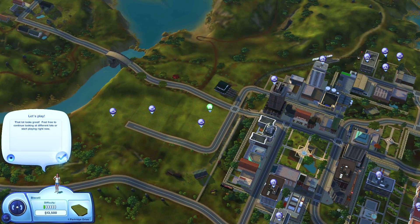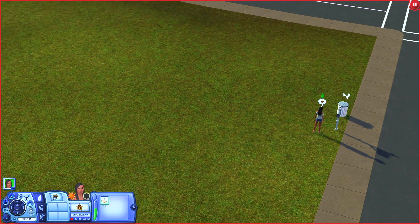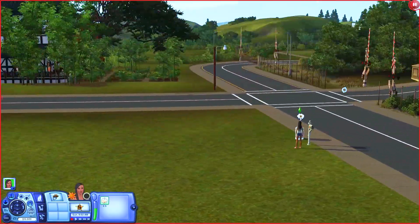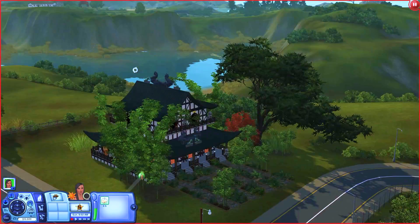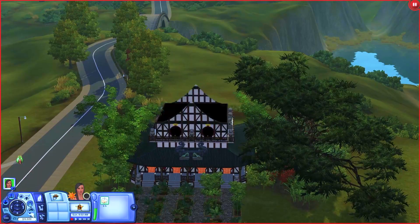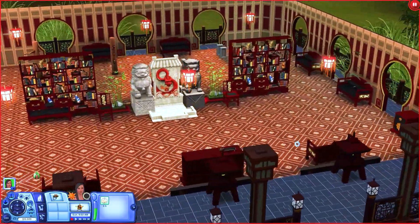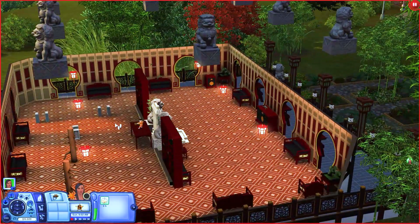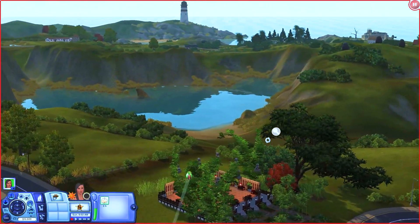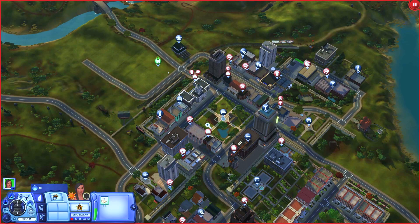So I'm just gonna plop her down on an empty lot over here, and we'll go check out the rest of the world. Here is what the world looks like and this is where we're starting off — just on the outskirts of the downtown area. Right over here I want to come visit a temple. It looks like you'll need World Adventures for this lot, but you should come here and you could learn your martial arts skill. It's super pretty and it's right next to this pond lake — there's a little beach right there. A really nice feature on the outskirts of town.